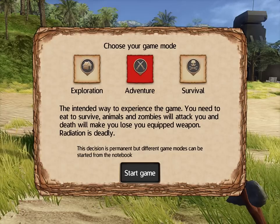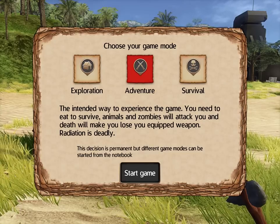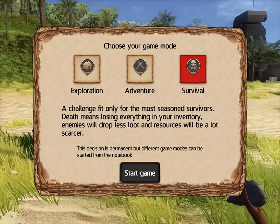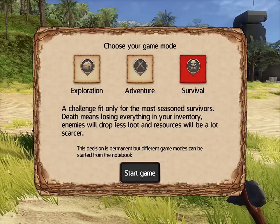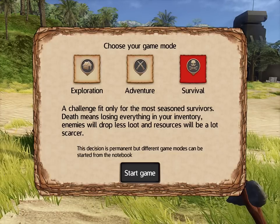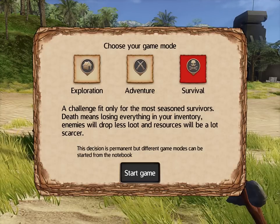Adventure mode is what they say is the intended experience — there's eating, survival, animals, zombies, and all that. And then Survival is like hardcore mode: permadeath, inventory loss, and resources are scarce — basically like hardcore mode in Fallout and things like that.